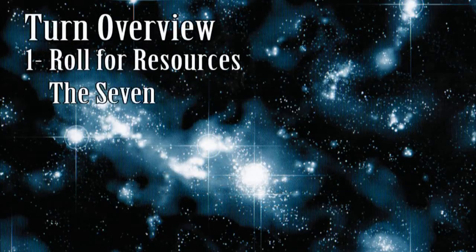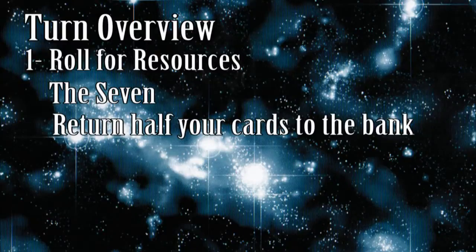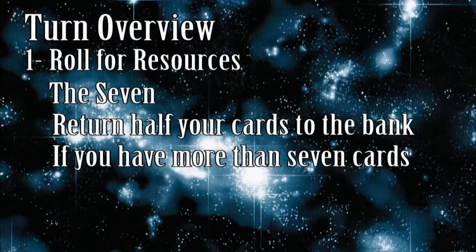You may have noticed that there are no resource chips with a seven on it. That's because when a seven is rolled, Earth demands a tribute. Every player who has more than seven resource cards, including the one who rolled the seven, must discard half of them rounding down. Each player gets to pick which of his cards he returns to the bank.